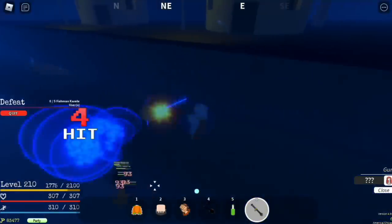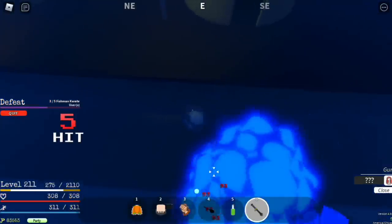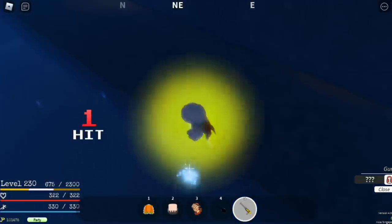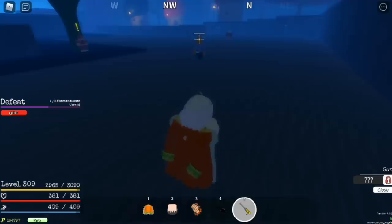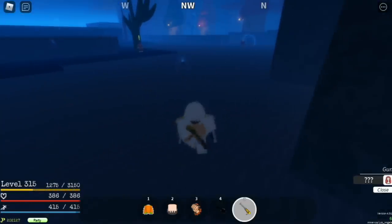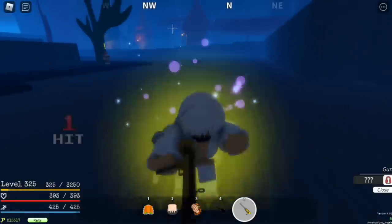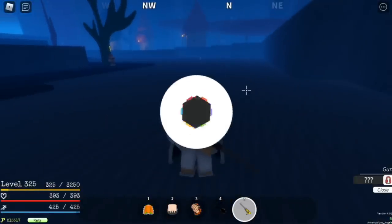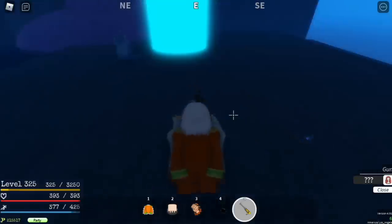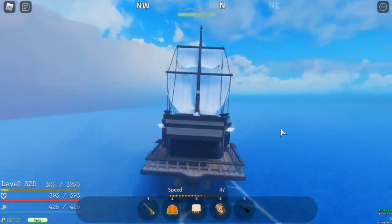Lure the Fishman Karate enemies using your rifle or cannon. By this point our gun mastery is so high that you can defeat them in just three hits — or two hits if you aim for the head. Level up here until you reach level 325, which is the minimum requirement to go to the Second Sea. We've reached the level requirement and just need to finish one quest.